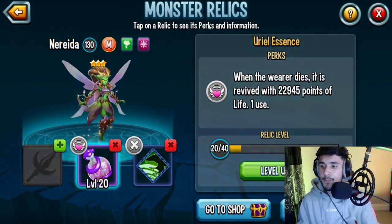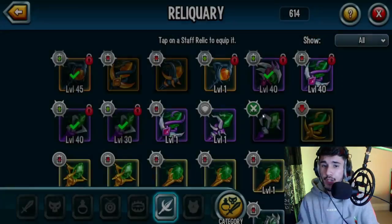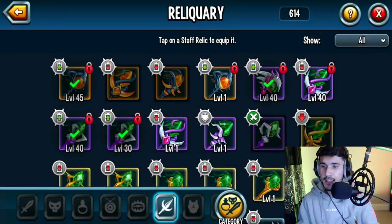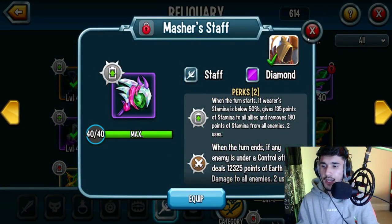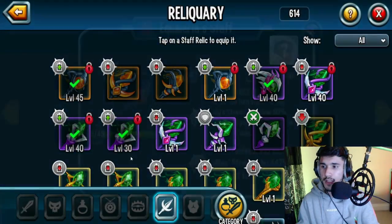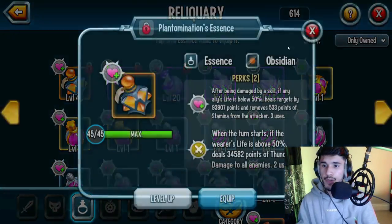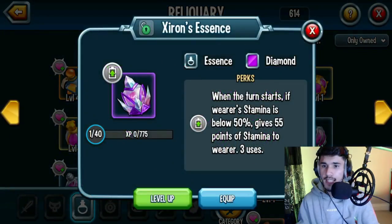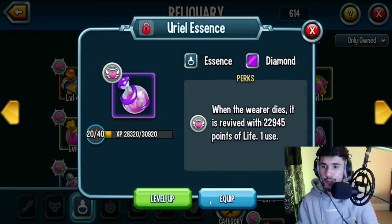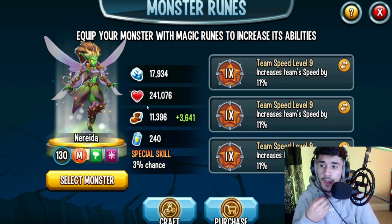For relics, you have staff as one option. You can do master staff, equal area staff, or king of atlantis. I'll go with the color area staff. For the seal, you can do revival, healing, or stamina regen — but since the staff already has a stamina regen relic, might as well go with a revival one. I'll go with the serial lesson seal.